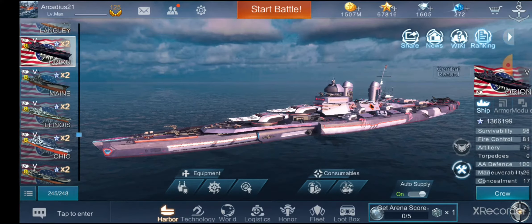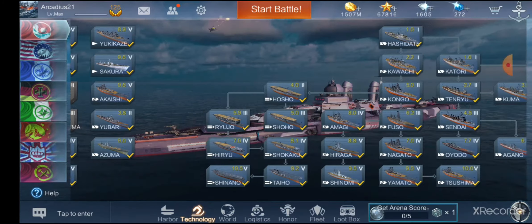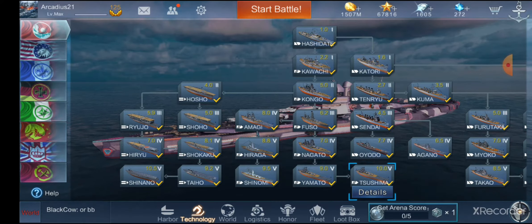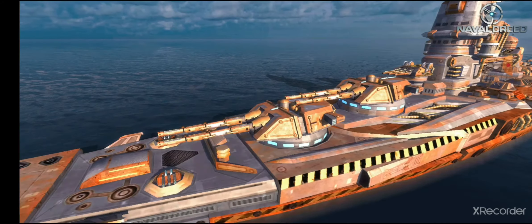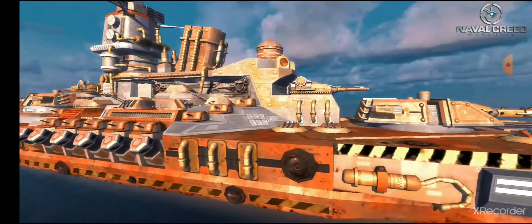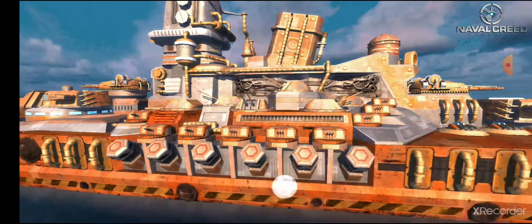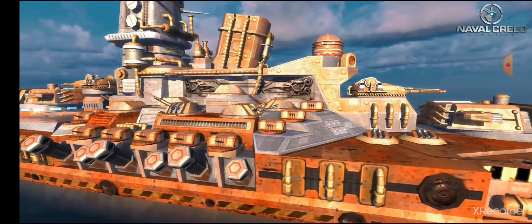We have a new camo for Super Yamato. My personal opinion — it looks like trash. It's based on a wasteland, like an apocalypse kind of camo. It's orange, it's gross, but there is a perk behind this. There's also a moving camo — that's something they're trying here. I don't think we have a camo that has moving parts on it yet in the game, besides this one.